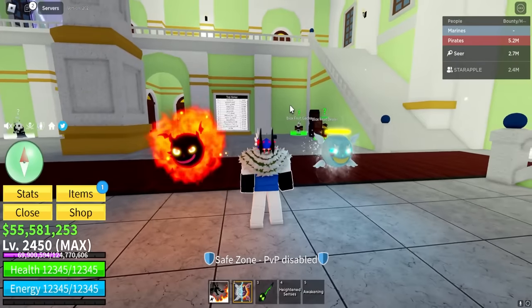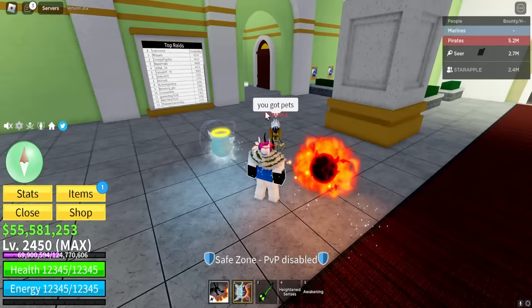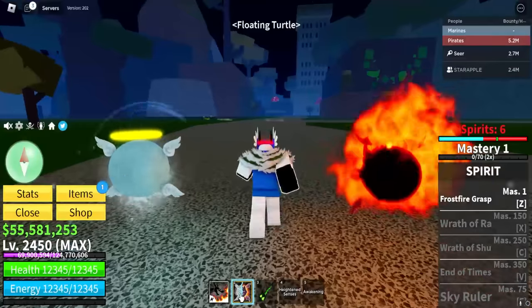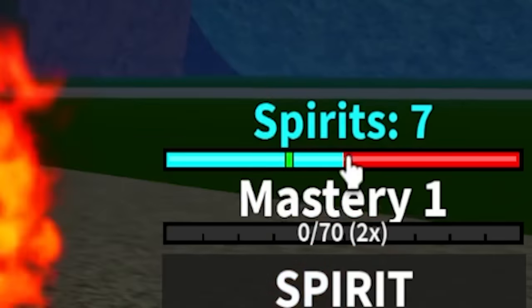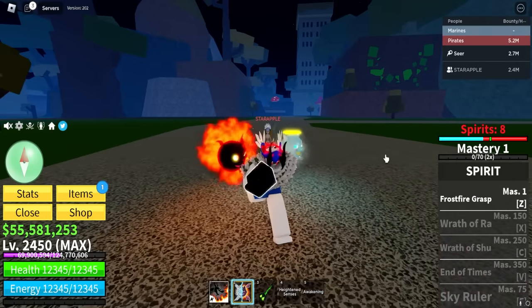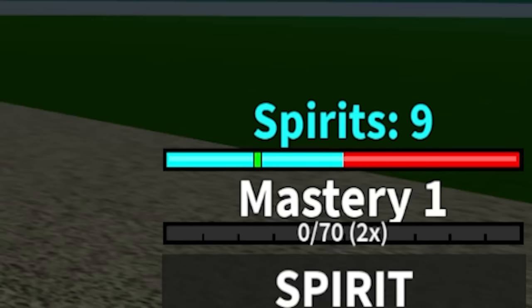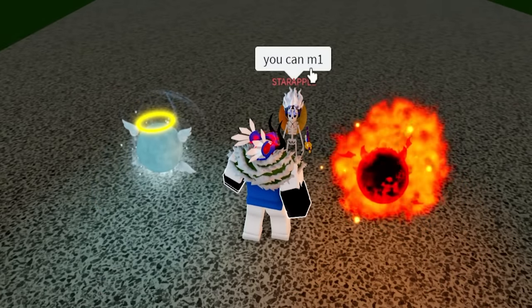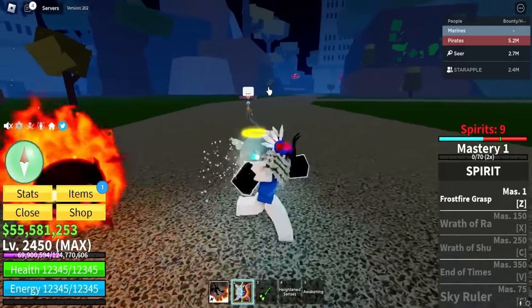Do you even know what this is? Are these my pets or something? Can they do anything? Can they attack you? Yeah, I got pets exactly. If I grab spirit — look at that. We have spirits and it's charging up something. It says spirits eight and it's still moving. I've never seen something like this. What is this? It caps at nine. He says you can M1. Really? This is such an interesting fruit already.